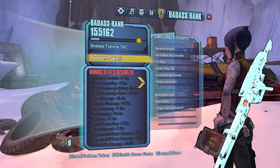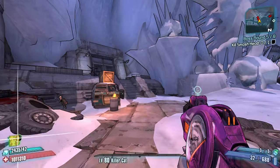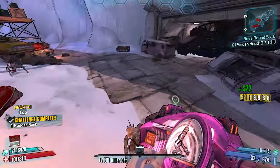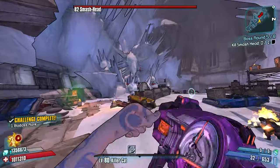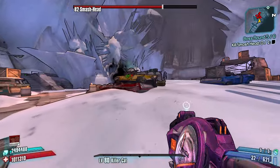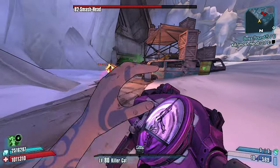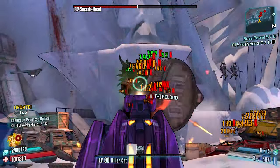For this guy we're definitely gonna want to go SMG. Let's go Good Touch instead of the Droog. We can rely on our Phase Lock to help us out with shields. The Good Touch is doing some good damage right now, actually — more than it does on any other class I feel like. When I get the Good Touch on Krieg, it just leaves a lot to be desired. Put him up again — that's pretty good damage on that guy.